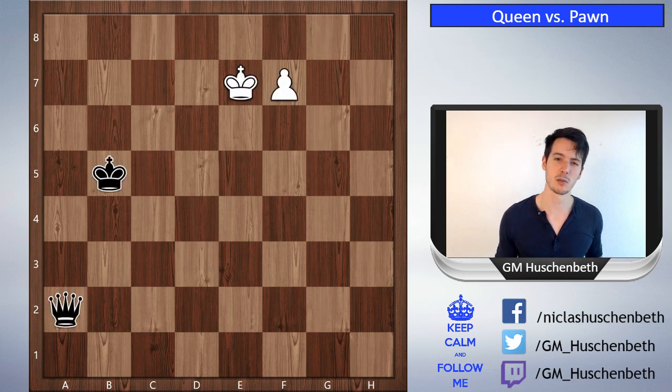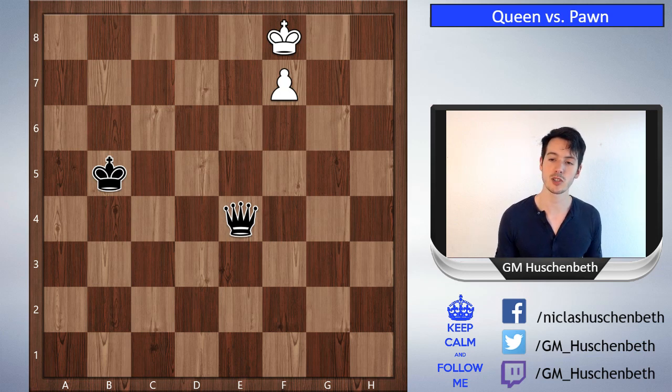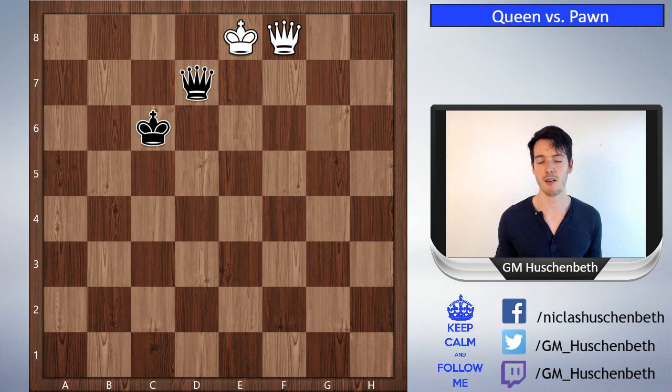Let's see another position. This is a little different — in the last example the king was nearby, but now the king is on b5 and you might think the king is too far away. But the white king is also on the wrong side and would love to be around here, so you can use the stalemate idea. Black plays queen a3 check, king e8, check, check — not allowing the king to come over — king f8. White wants to bring the king over, but black goes queen h7 stopping that. White plays king e8 and now the king goes to c6, and after f8 queen, black gives checkmate on d7.